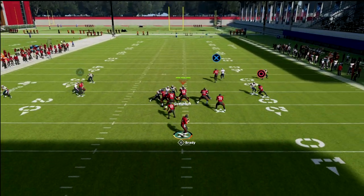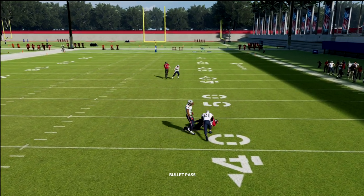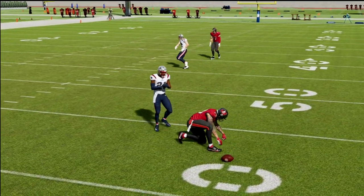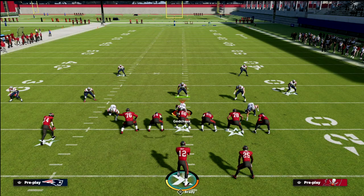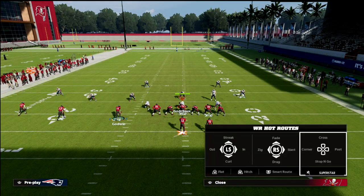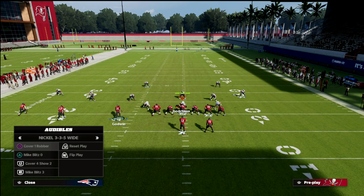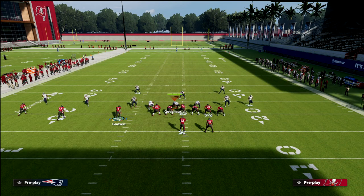You're going to motion the slant over. What's really good about this play is this post — the post to Mike Evans is really lethal against man-to-man. It's really one of my favorite man beaters in the entire game. I'm going to show you an alternate setup that I like in particular if I get a look that's somewhat like a man-blitz look.